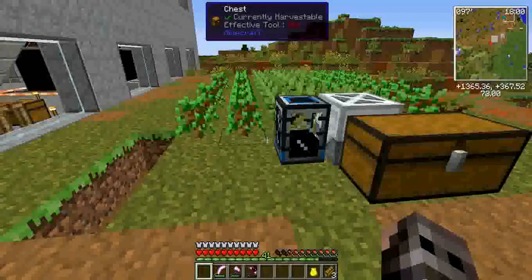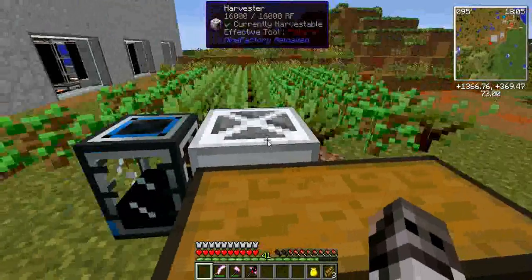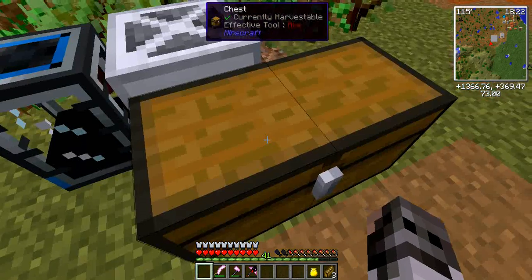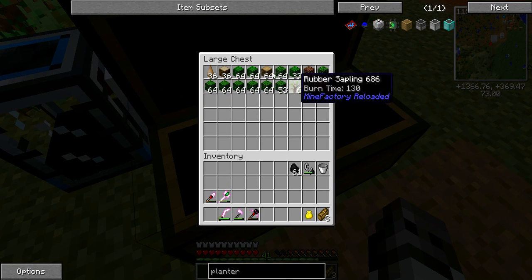Up top here I have this hardened portable tank because our harvester - this is what chops the trees down. I have it set to shear leaves off at the moment because I got all these leaves which I'm going to use for another project before too long.